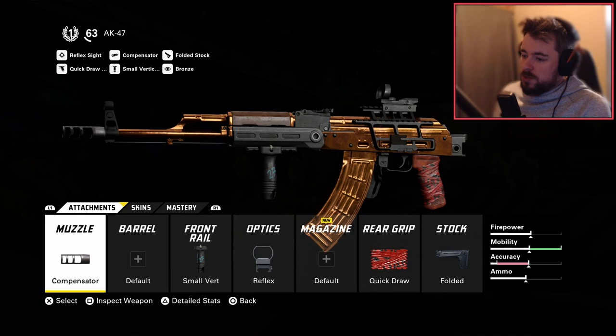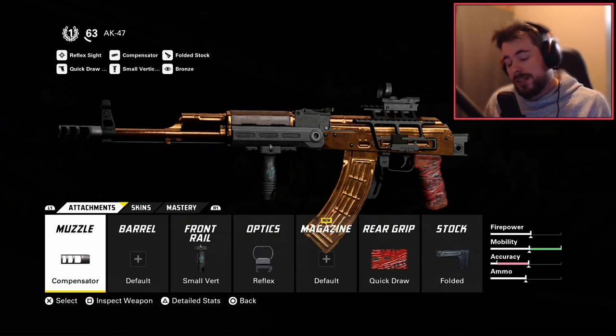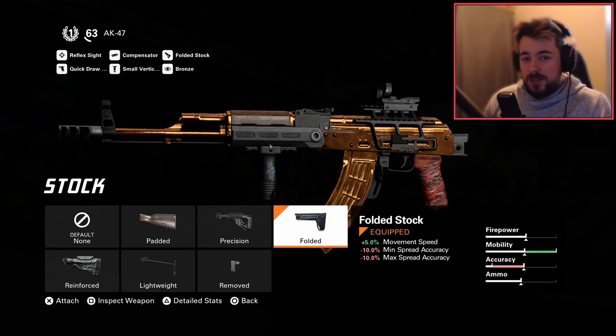My personal favorite build involves the muzzle compensator and the small vert especially to reduce vertical recoil. The reflex is optional but still a very good pick — if you like iron sights you can sub the reflex out. For the rear grip I use quick draw, and for the stock it depends on your play style — I personally prefer folded on this kit.